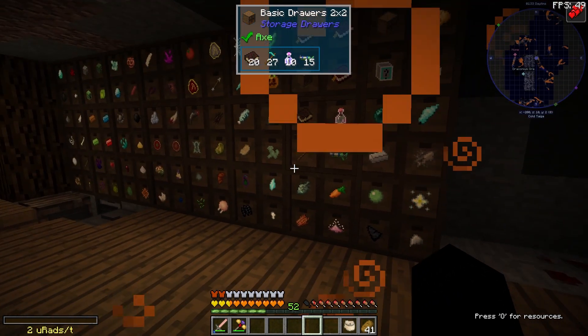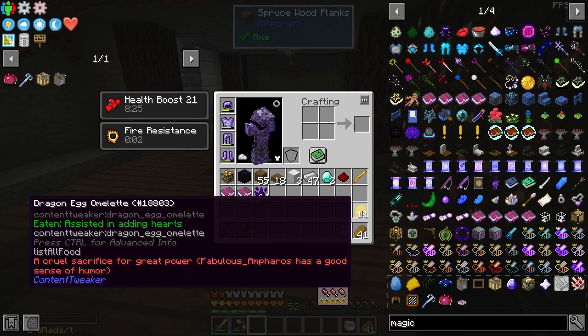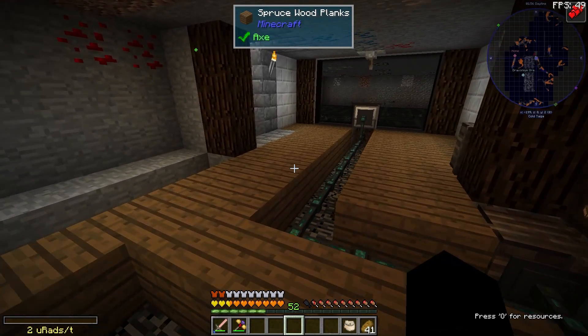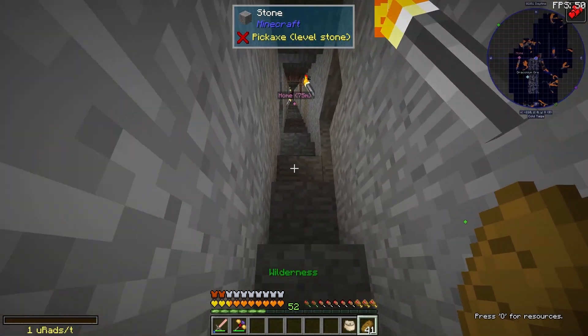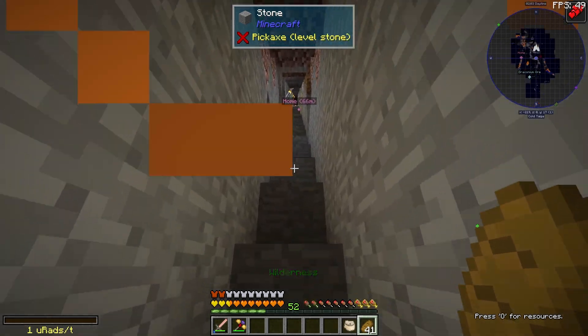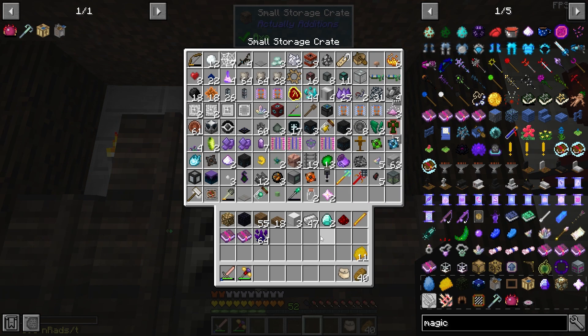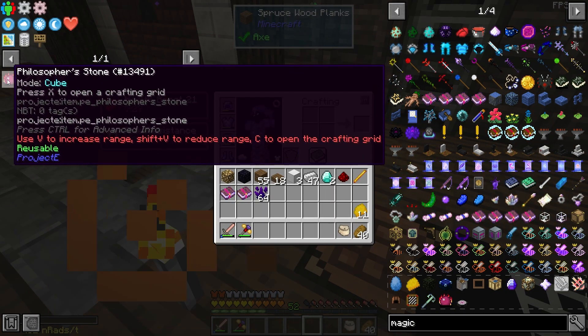I opened up all these intestines and we got quite a bit. I got this dragon egg omelet which gives us Health Boost 21 for 10 minutes — that's so much health. I also got a couple of nether stars from it, which again seems ridiculous, but we'll take it. So this episode I'm pretty keen to get into Project E.